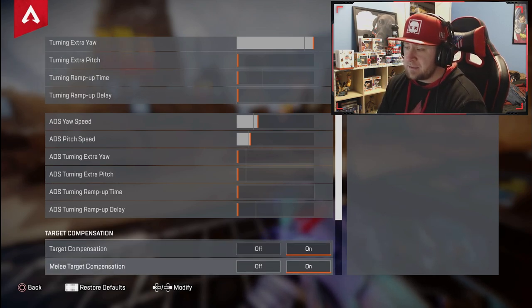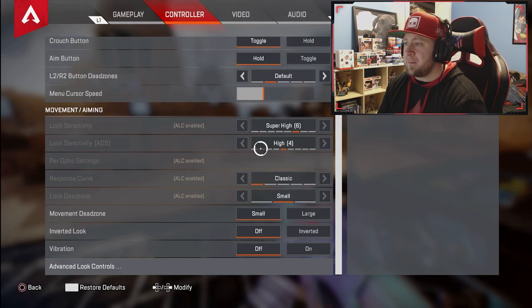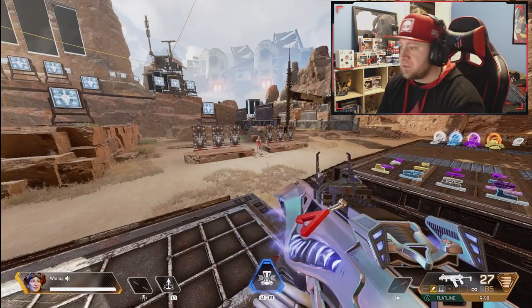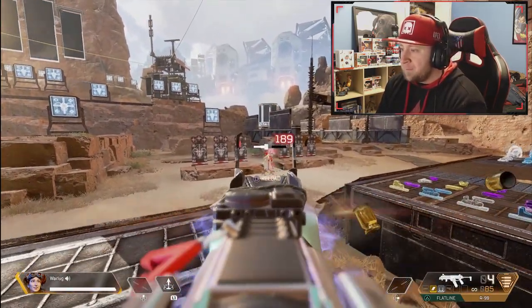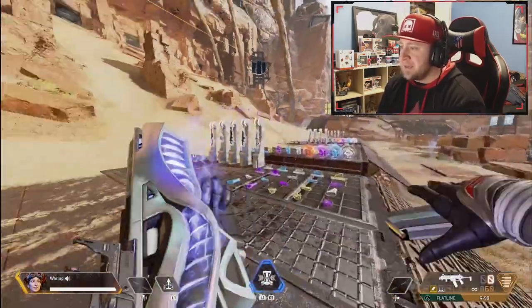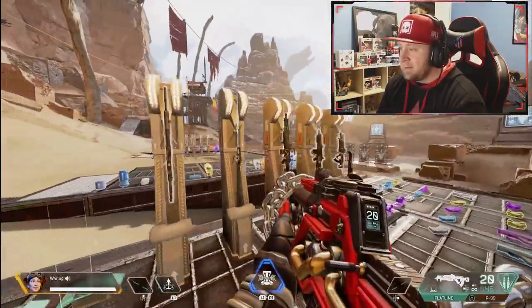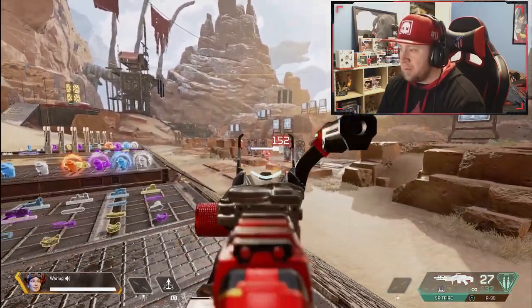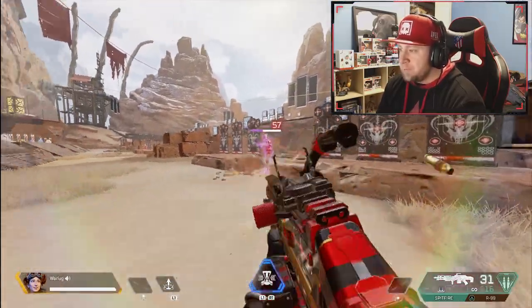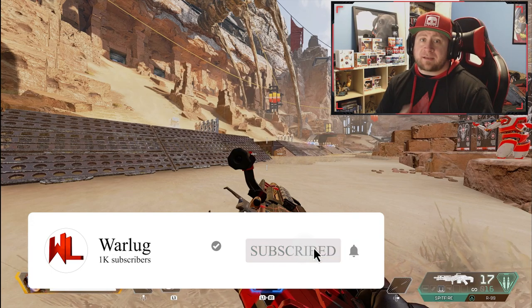With ALC, target compensation and melee target compensation are your aim assist on controller — make sure to turn these on. That's it for today's video. I really hope these Apex Predator ALC settings help you out. I've been using them since Season 7 into Season 8 and they've been an absolute laser beam, especially on high-recoil guns like the flatline and the spitfire which is meta right now. The gun barely moves — just smooth control. If you enjoyed the video, drop a like, subscribe for more Apex Legends tips, and as always stay gaming.